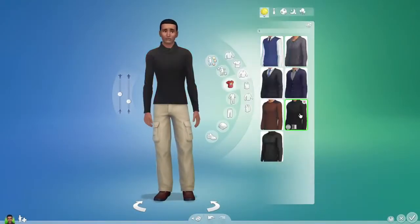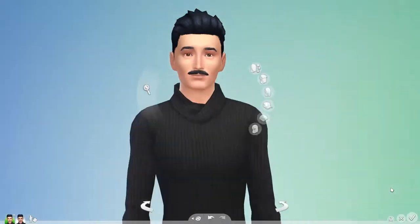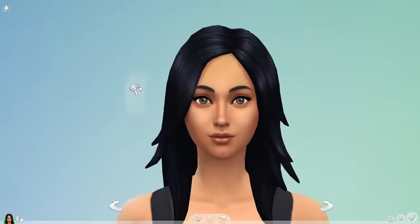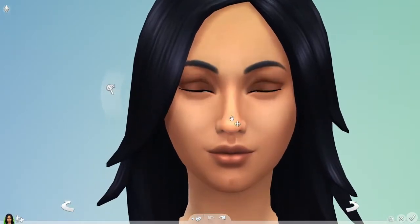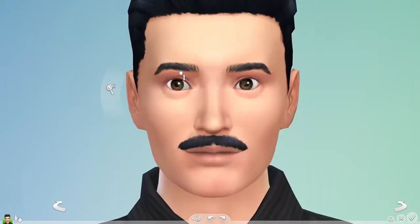Bella's looking good. And I can create her husband Mortimer in just a few clicks. But I want to go deeper. In detail mode, regions are highlighted, letting me know exactly what I can tweak. I can really finesse the appearance of my Sims.